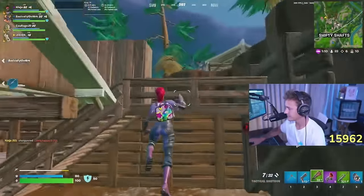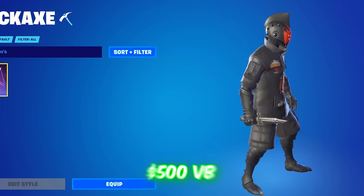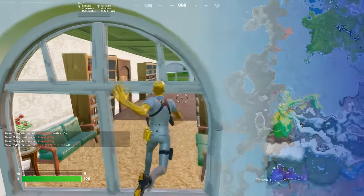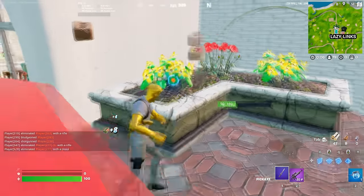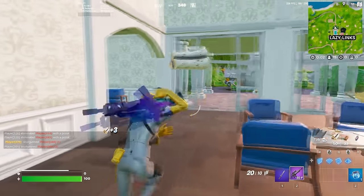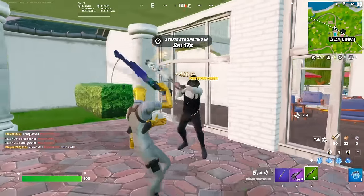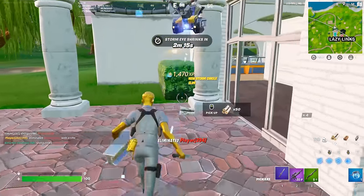If you guys do want to use this in a tryhard combo though, you could always pair it with something like Leon's Combat Knife. This is a 500 V-Buck pickaxe in Fortnite, so it is literally one of the cheapest pickaxes in the game, but what makes this so tryhard is the fact that this is extremely small. A lot of pros and streamers want to use some of the smallest items in the game, and this fits that perfectly.